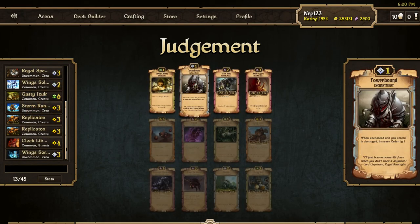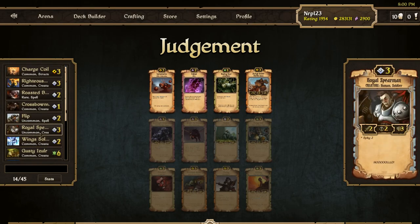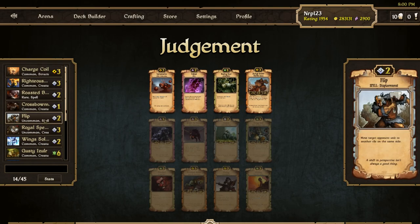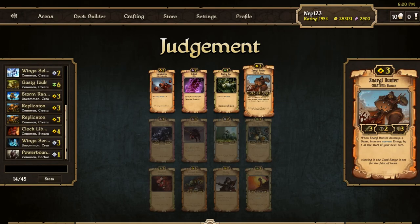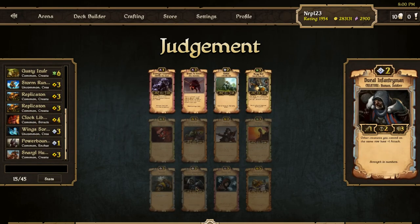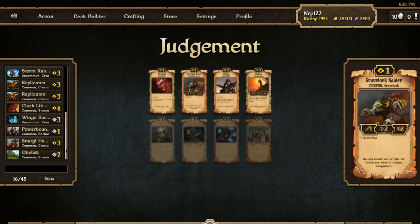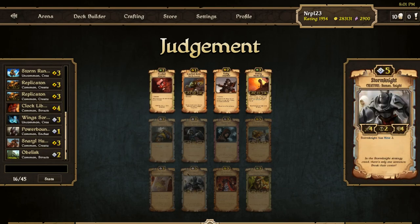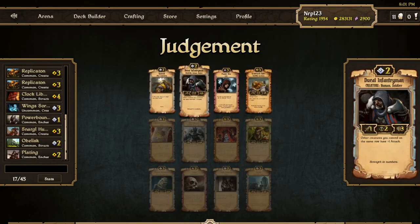Power Bound option here. We could see Binding Root as an option for removal. I'm going to go with the Snargle Hunter because we could be in Energy. There's an Elder here and a Duklet. I'll take the Obelisk — I think we're going to be either Energy or Order, possibly both. There's a Storm here which kind of sways me toward Order.